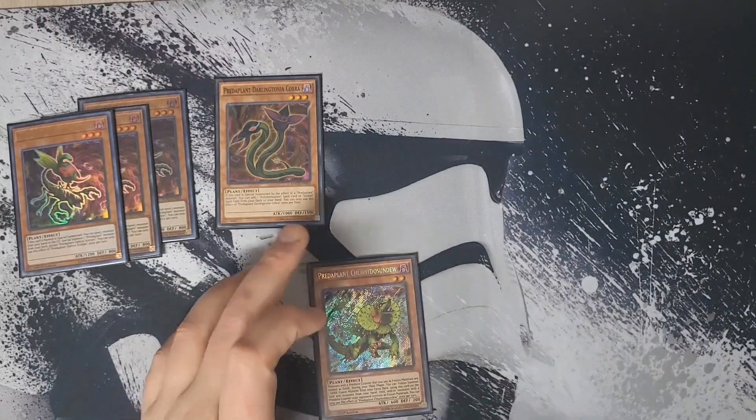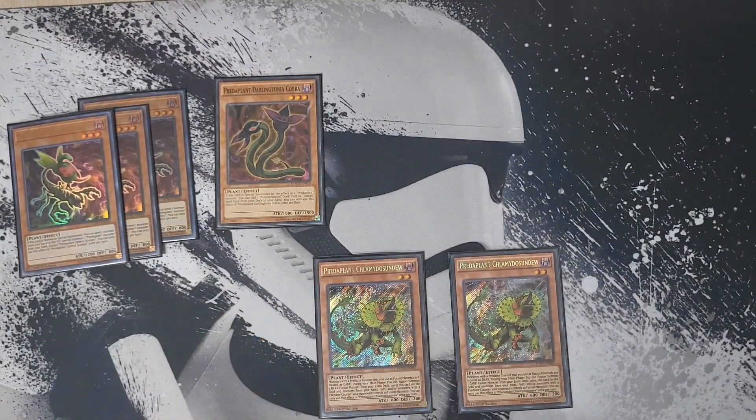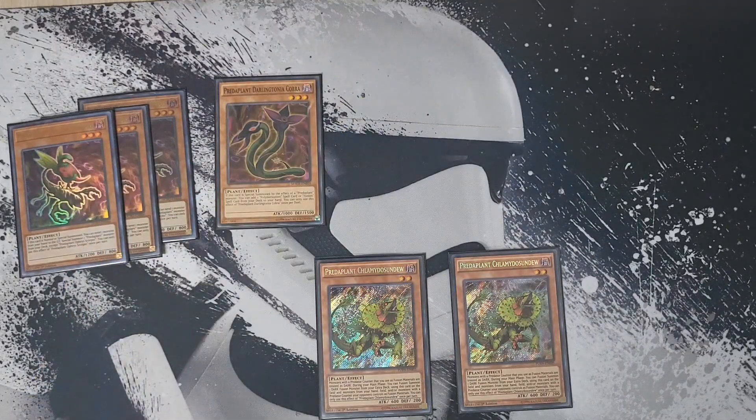We're going to play two copies of Predator Plant Clammy Dosundu. If all your opponent has is a monster with a predator counter, you can fuse this card with that monster. Or if your opponent doesn't have any predator counter, you can fuse it with monsters on your side of the field or in your hand. So it's kind of a Super Poly and kind of a Polymerization at the same time.